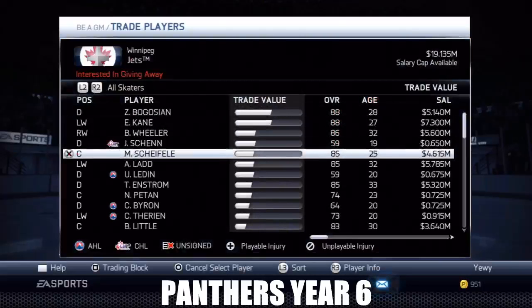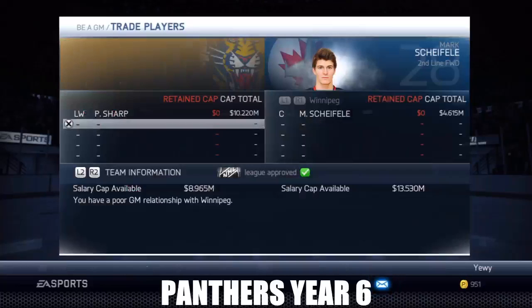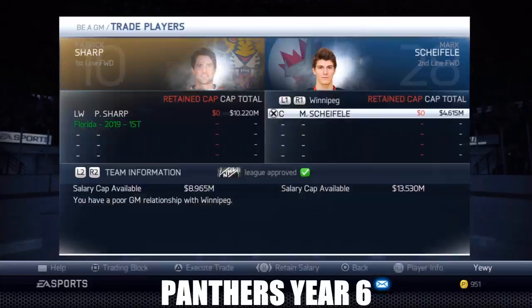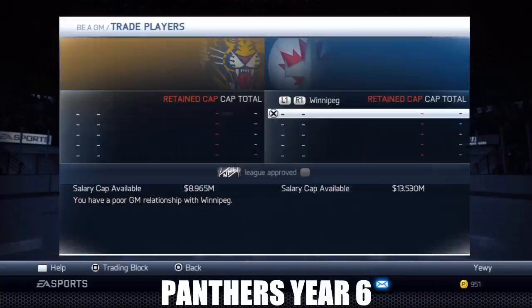First off we're gonna go with Shifley - we're gonna get Shifley for Sharp. That doesn't go through by itself so we're gonna add a first in there. So Patrick Sharp for Shifley and a first - boom, execute. There we go. The second trade is going to be to Tampa Bay - we need a winger.